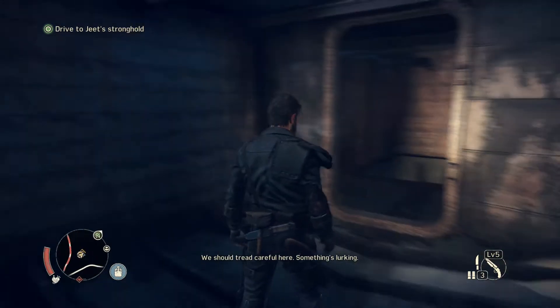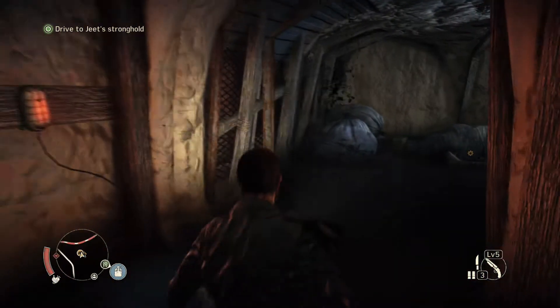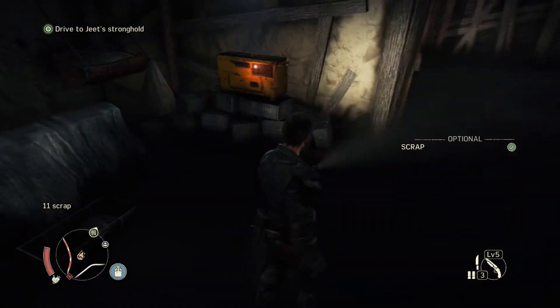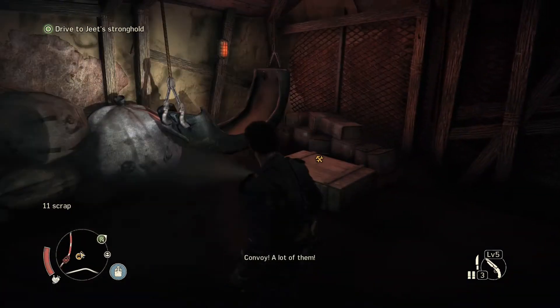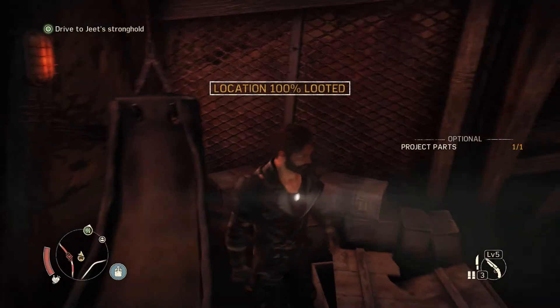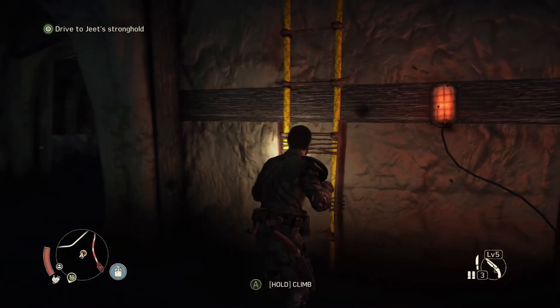They deliver scrap automatically. We have one scrap and one cleanup crew part. Got the scrap, got the cleanup crew part. This project card can be used to build the cleanup crew project in Jeet's stronghold. Once we build it all, it will give us benefits on the road - like automatically giving us scrap every once in a while.